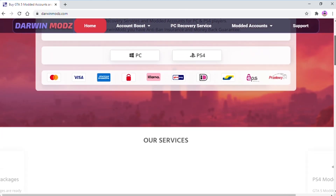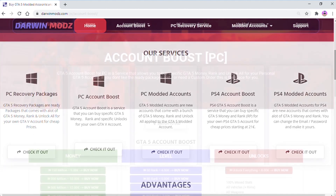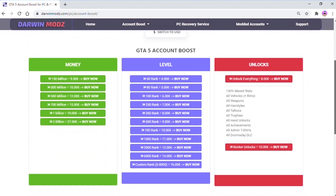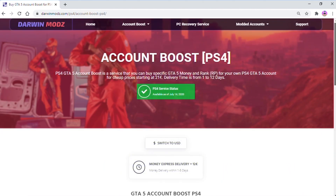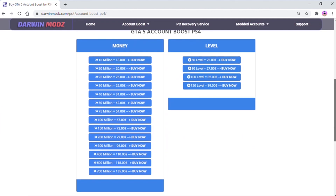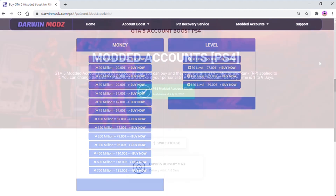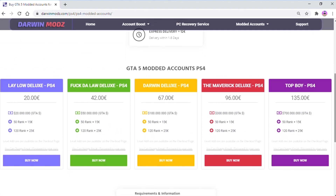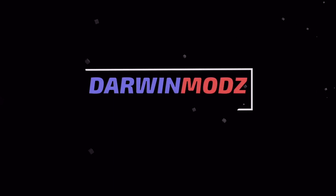If you are in need of GTA dollars or RP in GTA 5 Online, then you should check out Darwin Mods. He offers PC account boosts, PC modded accounts, PlayStation account boosts, and PS4 modded accounts. So if you guys are struggling in GTA Online, Darwin Mods is a pretty good place to go to get money and rank. He will be linked down in the description, so go ahead and check him out. Shout out to him for sponsoring today's video.